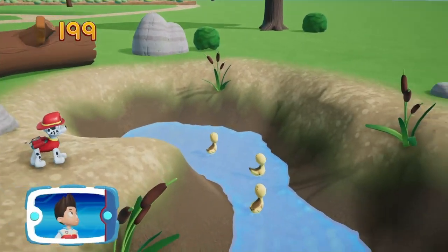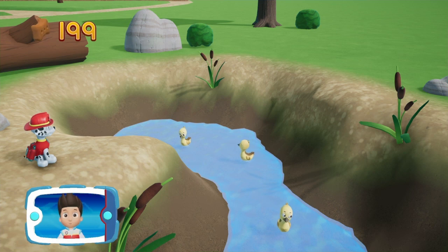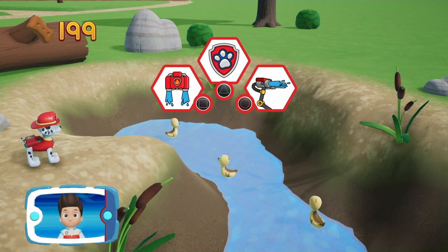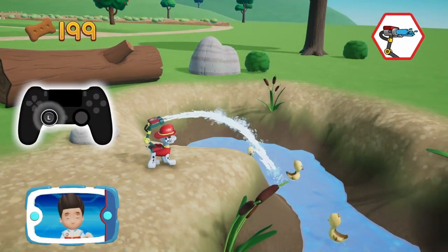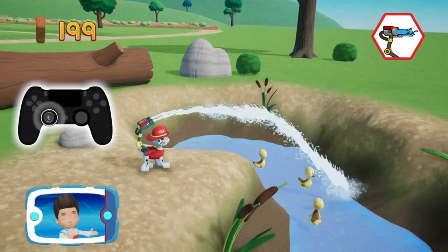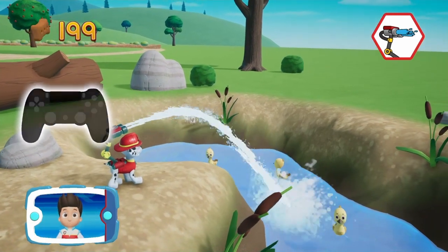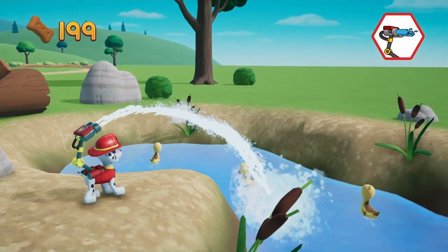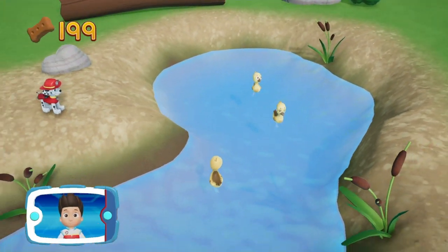Marshall found the baby ducks! Now help Marshall use his water cannons to fill up that hole and rescue the baby ducks! Turn the water cannons on! Now help Marshall aim the water cannons at the hole! Move the water stream by moving the left stick! Aim the water stream at the hole so the water level rises — almost there! Keep going! You did it! You helped Marshall save the baby ducks!